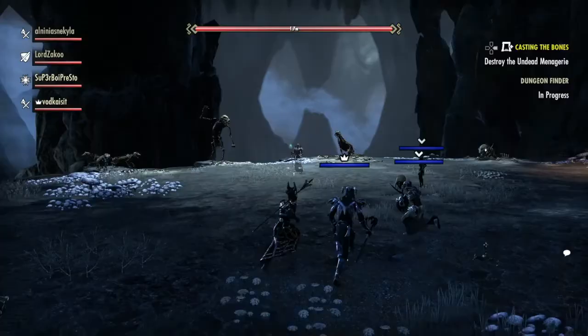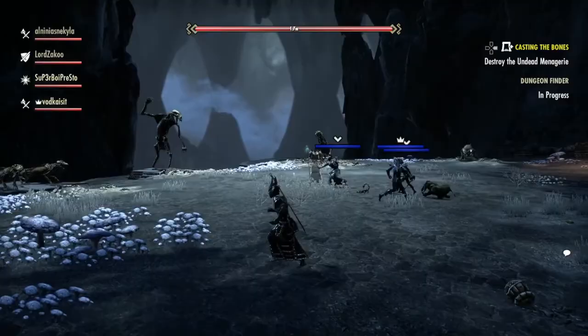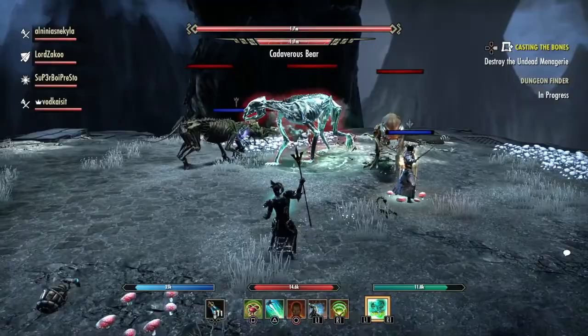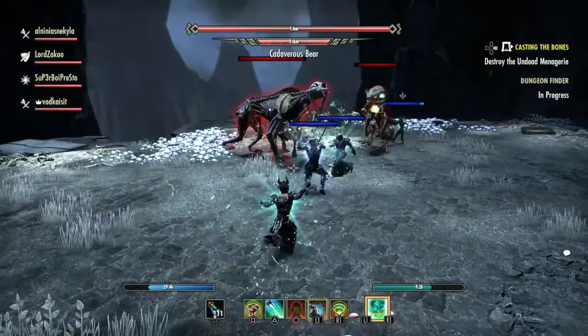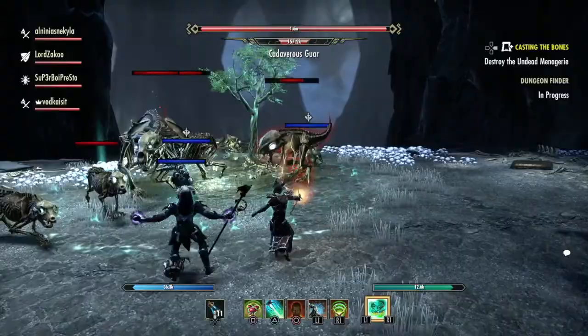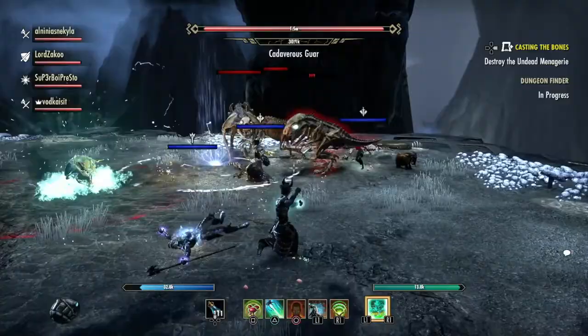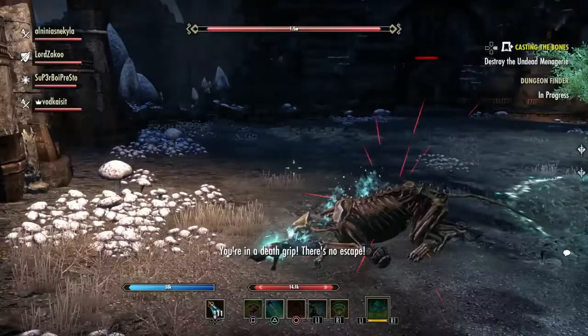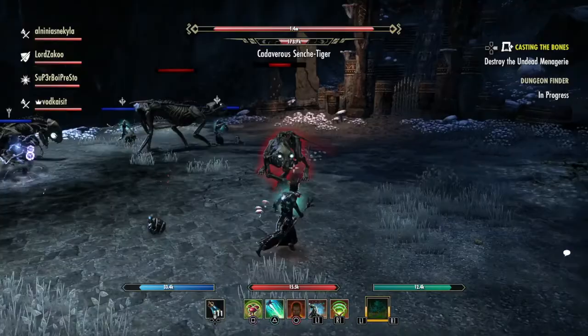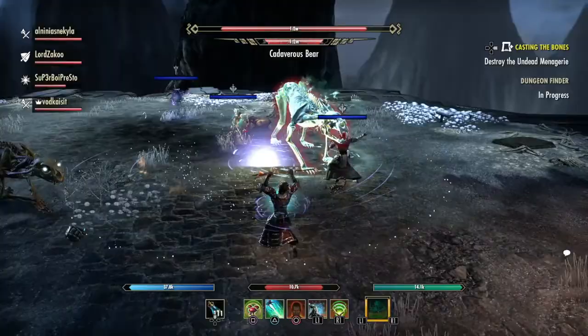Your next boss is the Cadaverous Bear. It has four components. The main boss with the health bar is the bear, and he has two smaller friends: the Senche tiger and the guar. They also have three little wolf pets following them. The only one that affects the health bar and has progression toward killing the boss is the bear. The bear is pretty weak with only a few AOE attacks. The only thing that can be taunted by the tank is the bear — everything else is untauntable.